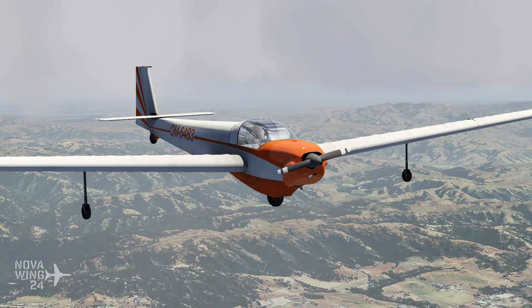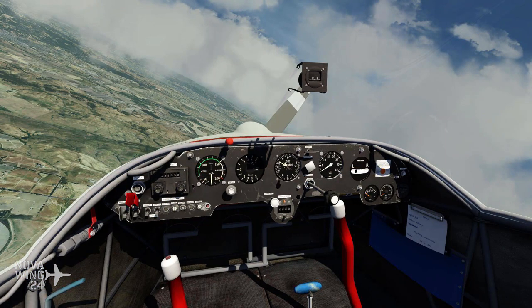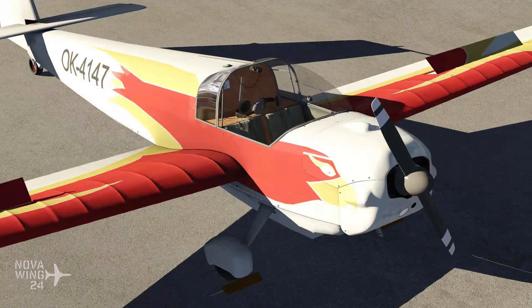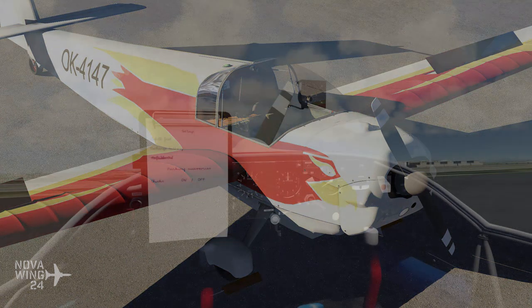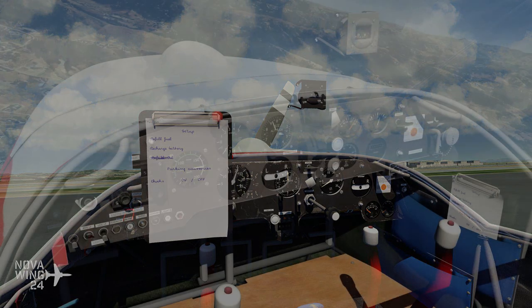The Bravo model is the base variant with the Limbach 1700A engine. The Charlie variant has a two main gear setup and a larger, more capable 2000A Limbach engine. The Echo model is designed for longer soaring times and has a wingspan that's almost double that of its B and C counterparts. Each aircraft includes a separate sound set, separate model, and separate flight dynamics — they all behave differently, close to their real-life counterparts.